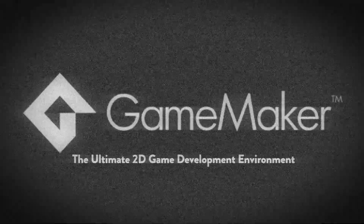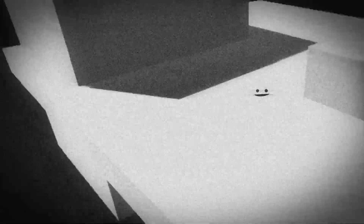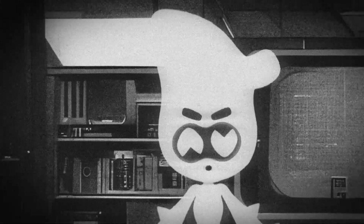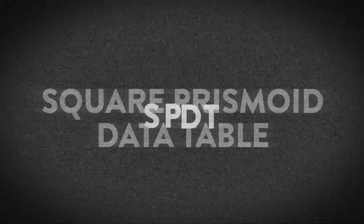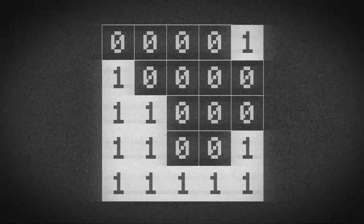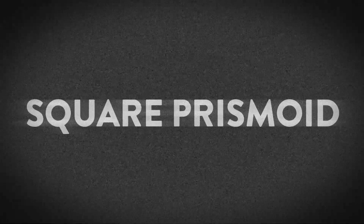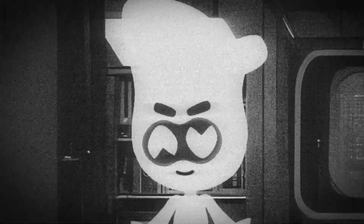GameMaker is a 2D engine, so 3D collisions don't really work out of the box. I could have switched to something like Unity, but sometimes it's not that much better. When doing 3D physics systems for a 2D game engine, you can do a couple of things: don't, or implement something we call a square prismoid data table. An SPDT is similar to a data table that stores data for tile-based collisions — one means there's a collision, zero means there's no collision. A square prismoid is the name we've given to represent a square taken into the third dimension.